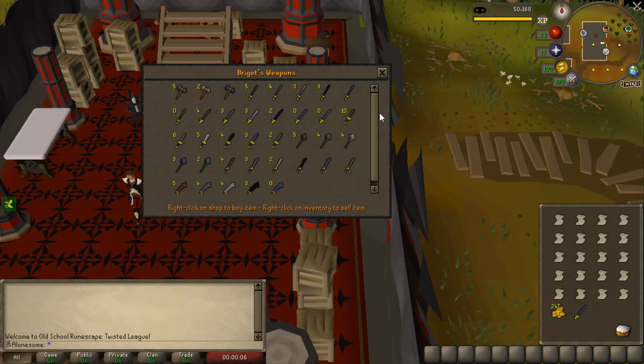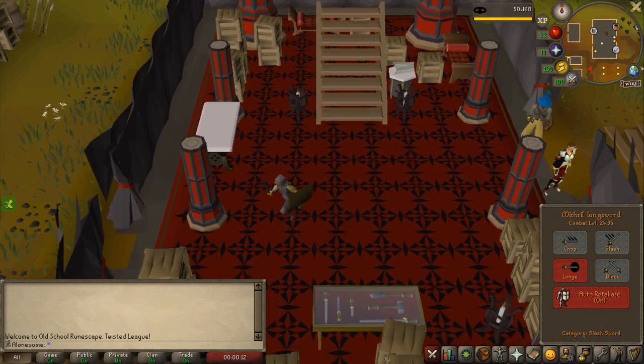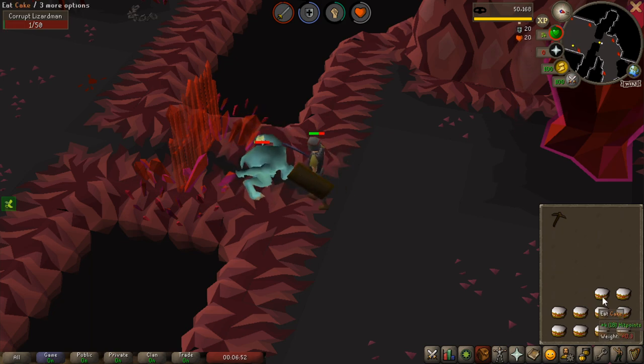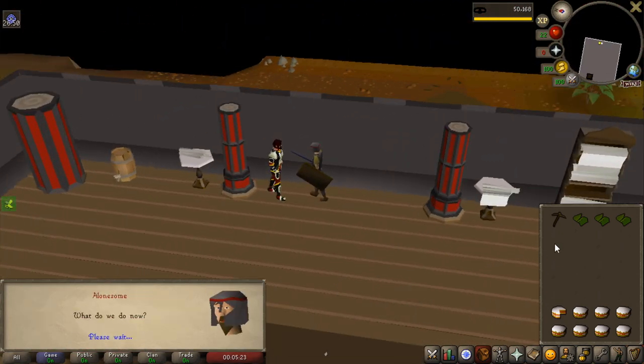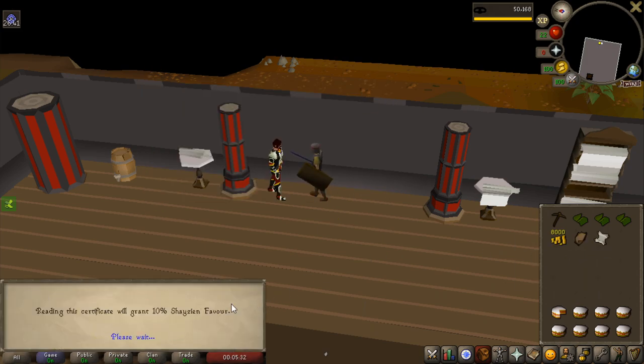I have 40 thieving now and I just pickpocketed some guards. I couldn't be bothered waiting to sell the silk — you have to wait 30 minutes to sell it — but I should be able to kill the lizardman now. With roughly half my inventory of cakes I am about to kill the boss, so it is definitely pretty easy to do. You could easily get the stats I have in just a few minutes of training and then get the money to buy the sword. These fabrics are going to be pretty good for magic gear. And now this is going to be the end of the quest — it gives me around 8,000 coins, 10% Shayzien favor, a quest point, and a teleport to this area.